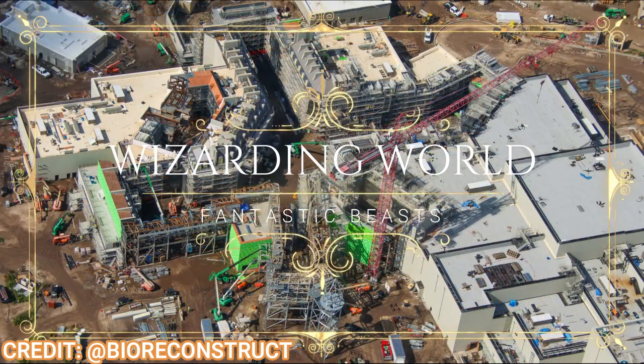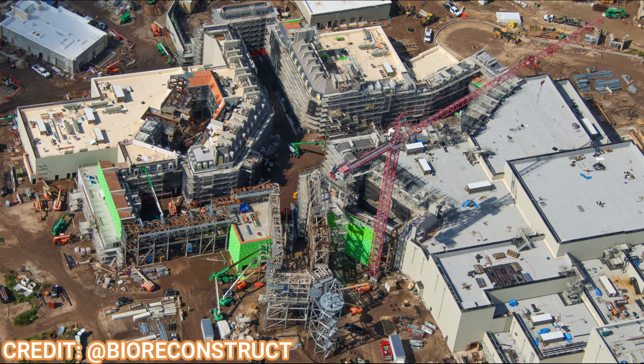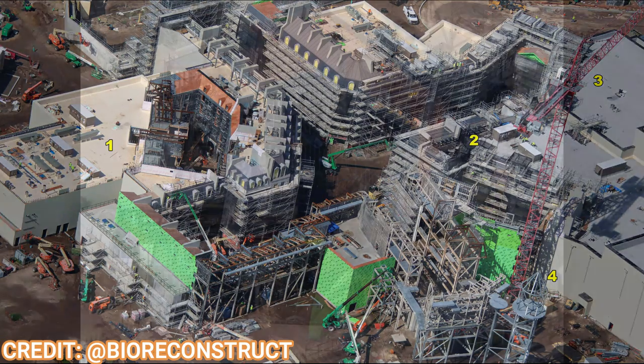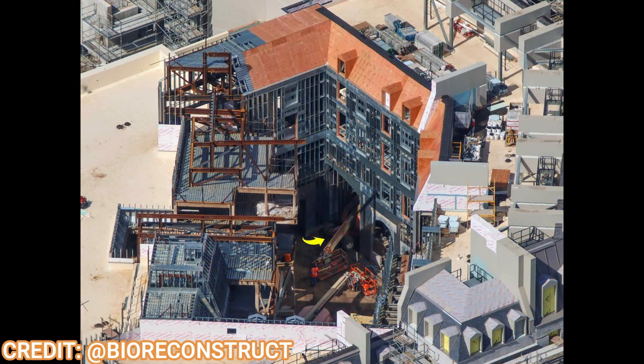Flying over to the Wizarding World, you can see lots of green paneling and scaffolding on the extensive five-story buildings — making things super immersive for guests. Look at all that green paneling on the back sides, which will likely receive city-themed facades. Zooming in closer, there's more roof paneling going in along an alleyway that appears to be a dead end, but this is rumored to be where a sit-down restaurant will go, so guests can dine there even if it doesn't connect to the rest of the land.